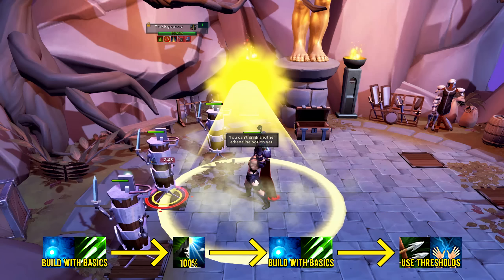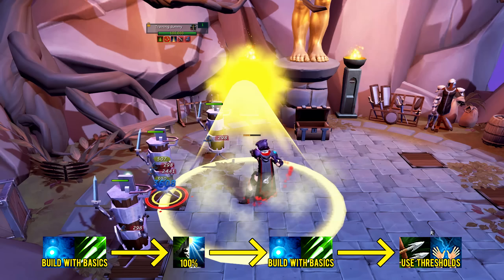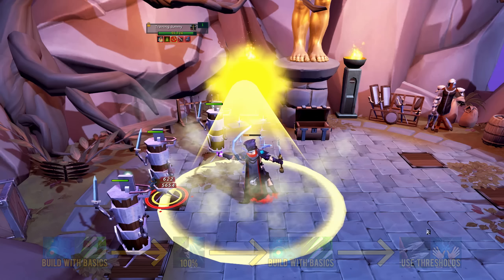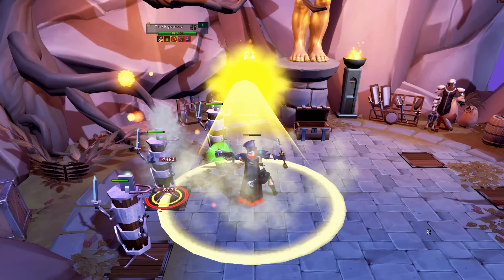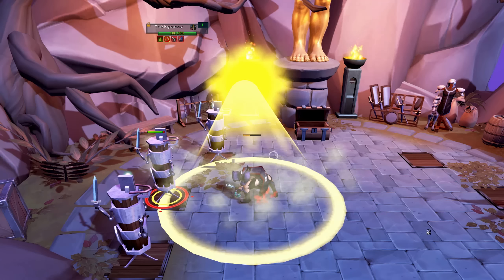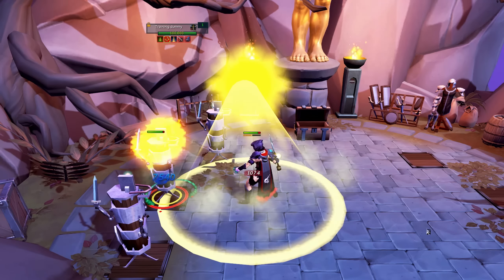Berserk is far stronger than Sunshine or Death Swiftness, however it is shorter and causes you to take 50% more damage throughout its duration. Melee does have other useful thresholds like Blood Tendrils and Slaughter, but you want to be using these outside of your Berserk as bleeds are not boosted by Berserk's damage buff. Slaughter is a bleed that also benefits from your target moving for additional damage.